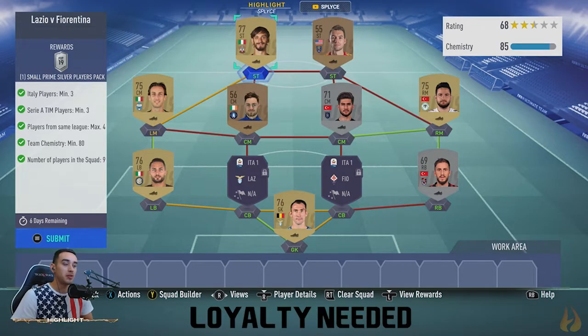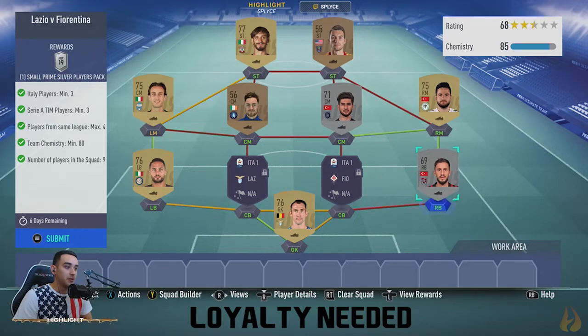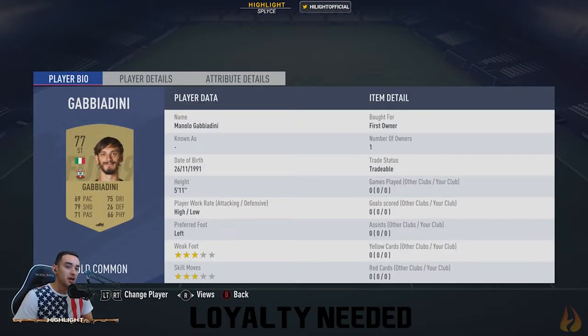Then we went Italy primary striker for the three Italy players. From the right side we went all the same league and all the same nation. There's a random guy and a random center mid who don't work, but we still got the chemistry. You can use just the same league or honestly just the same nation on both sides and it'll work easily if you have that problem.